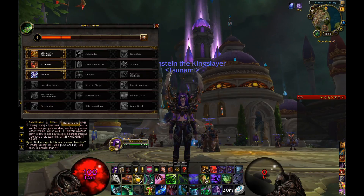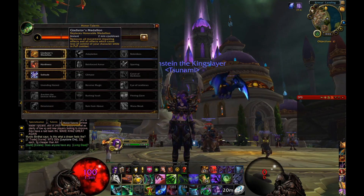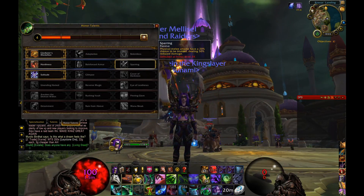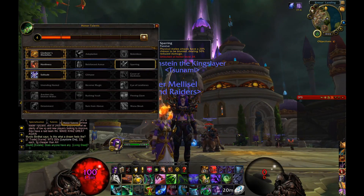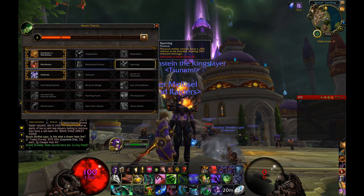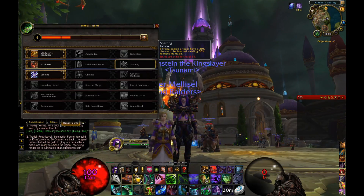Moving on to honor talents: I normally take Gladiator's Medallion as my trinket — you need it unless you're a Human with Every Man for Himself. Next I go with Sparring, where physical melee attacks have a 20% chance to be blunted, dealing 50% reduced damage. This helps a lot since melee will be jumping on you all the time.